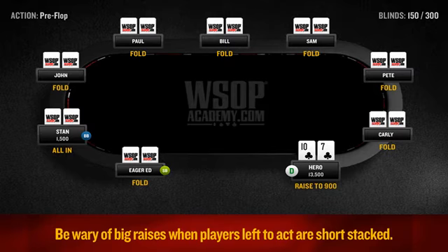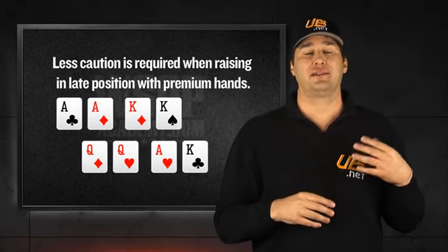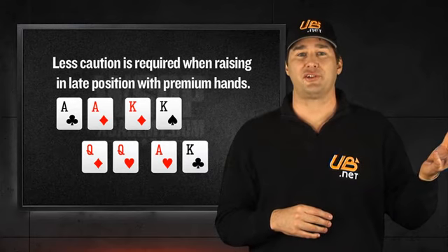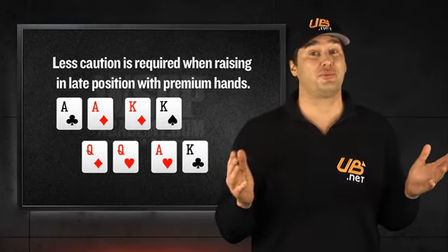If, on the other hand, you raise with queens or ace-king against one of the short stacks and they shove all in, your decision to call becomes much easier since you probably have the nuts.